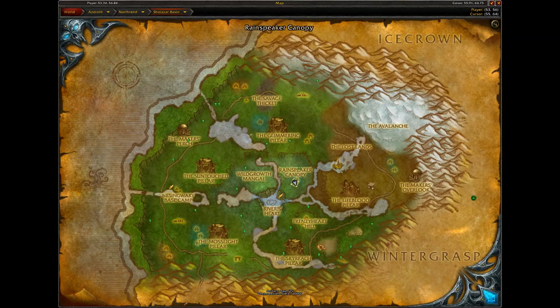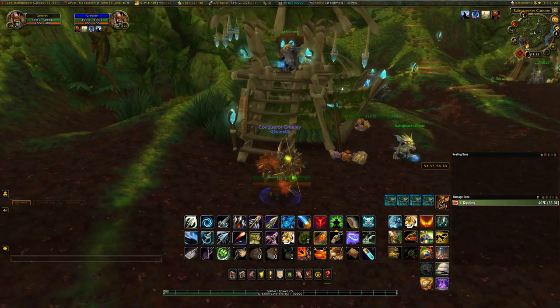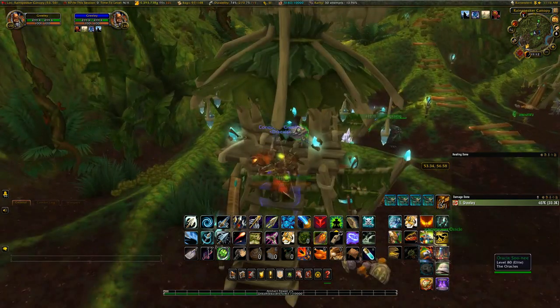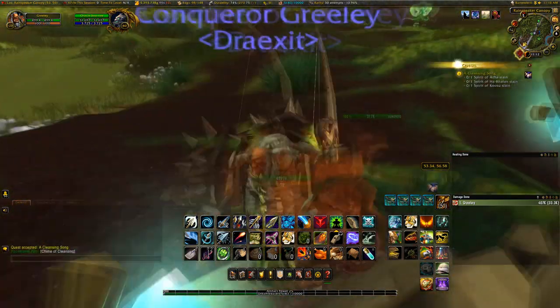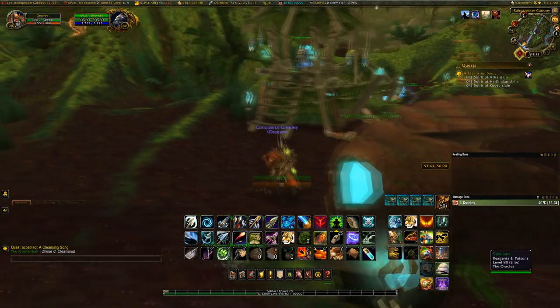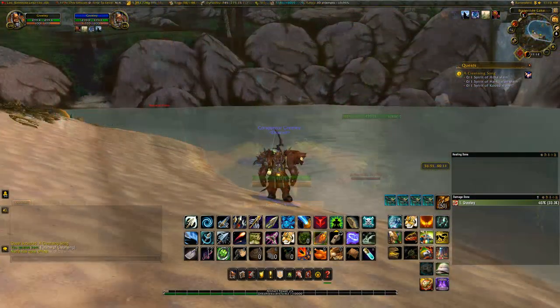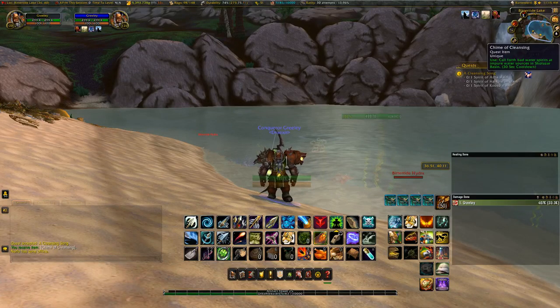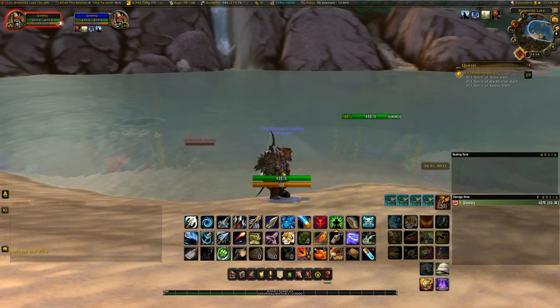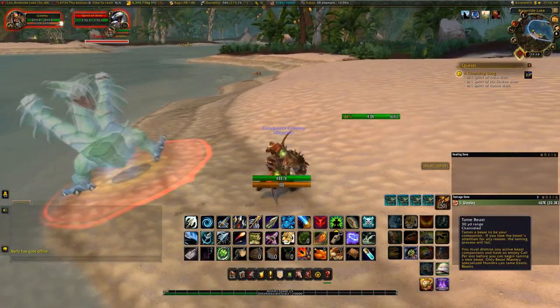For the next pet we find ourselves back in Sholazar Basin, in the Rainspeaker Canopy. You have to unlock the dailies for the Oracles, which is really easy — just go through some of the quests in the zone. Then you have to wait for the quest 'A Cleansing Song,' because this is how we're going to get our Hydra. Once this daily comes up, you go to three different areas, and the Spirit of Atha is the one we're going after. We flew just a little bit west of the Glimmering Pillar and you just need to use the item they gave us to summon Atha. So it is a beast and it is spectral — you can see through it.